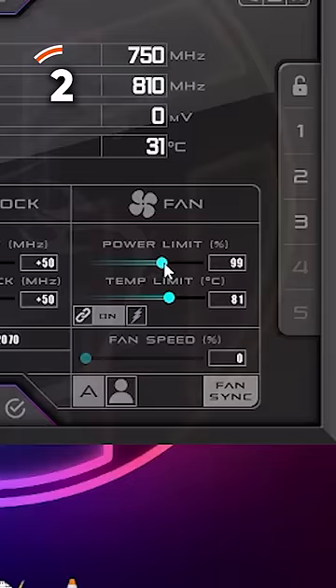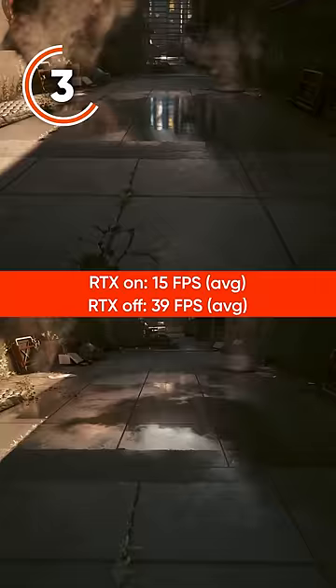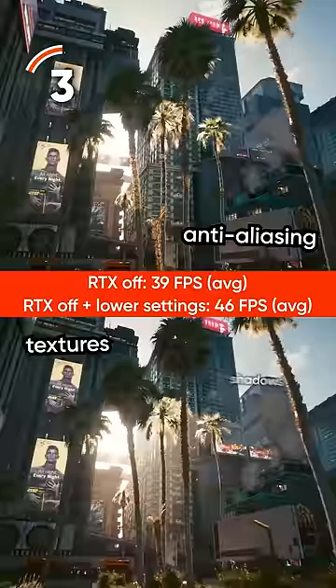Some graphics settings hurt performance more than they help the visuals — turn those settings down. I'm talking to you, ray tracing. It's just not as important as NVIDIA wants you to think. If you're really desperate for frames though, try turning down more impactful settings like anti-aliasing, textures, or shadows. It might make your game look potato, but at least the gameplay though.